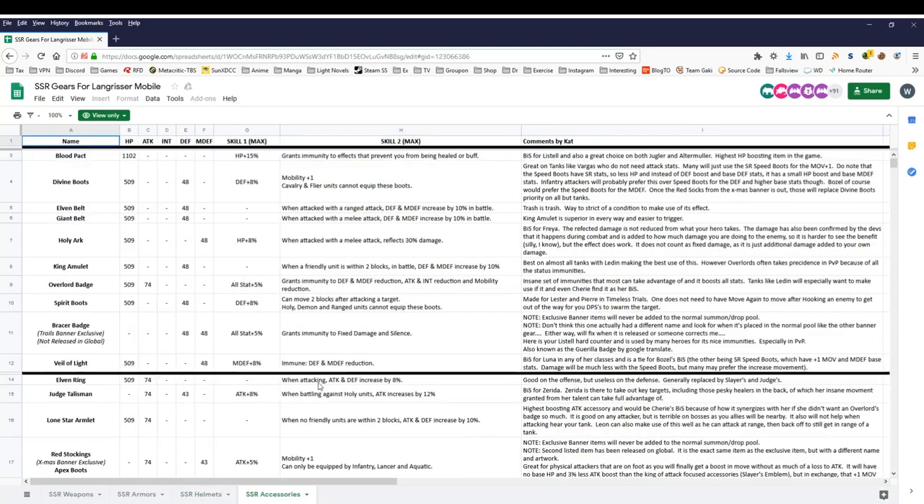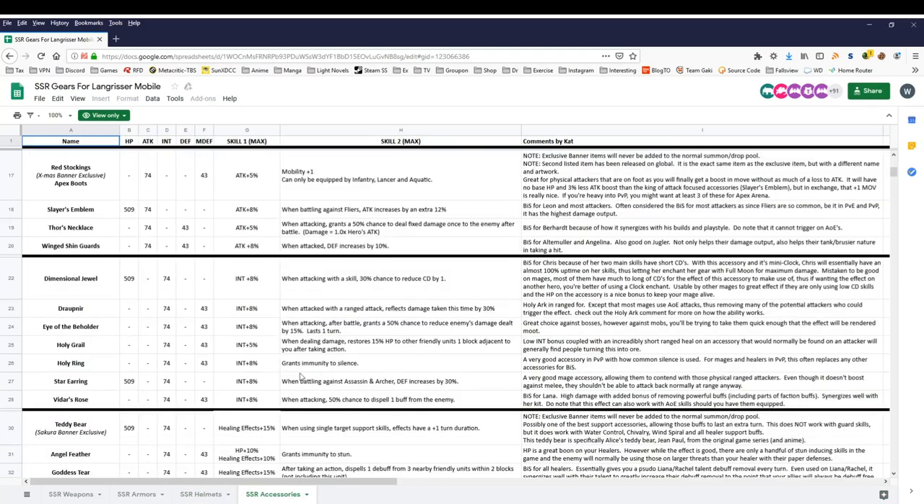Finally, accessories. There is actually an accessory that debuffs enemies, and that's Eye of the Beholder — when attacking after battle, grant a 50% chance to reduce enemies' damage dealt by 15%, lasting 1 turn. I don't have one yet, but when I get one I'm definitely going to give it to Renee. If you don't have Eye of the Beholder, just give her any other accessory, like Holy Ring for example — as long as it increases intelligence.